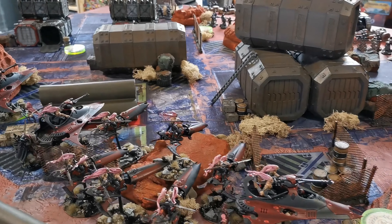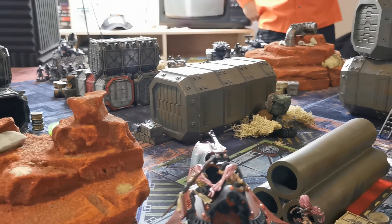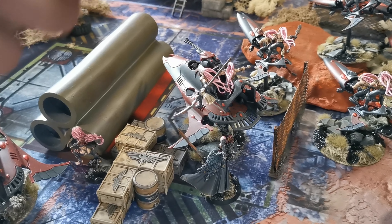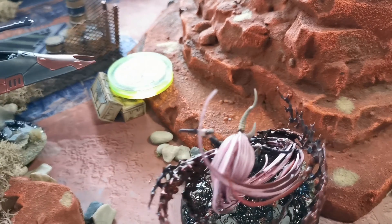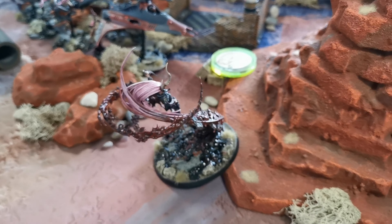This is the deployment after we rolled to see who starts first. We have a transport with troops but without any heroes, the Solitaire behind the pipes with cover from Imperial Guard firepower, and another transport with a squad of troops and the warlord. The bikes are in the middle, the Shadowseer is in this Starweaver, and the Avatar is on the very right flank. When we rolled the dice, it was Janus — the defenders — who got the first turn.